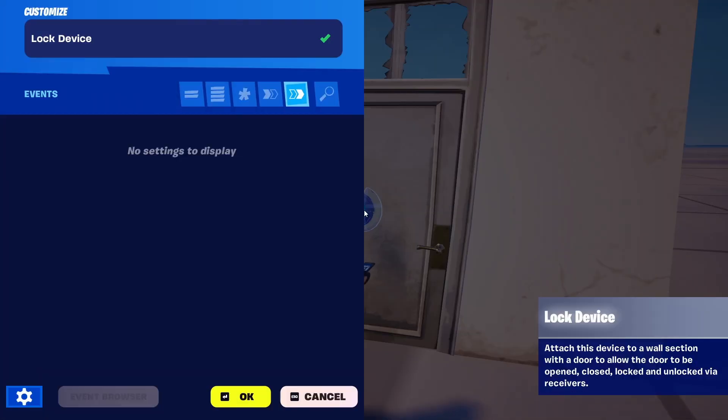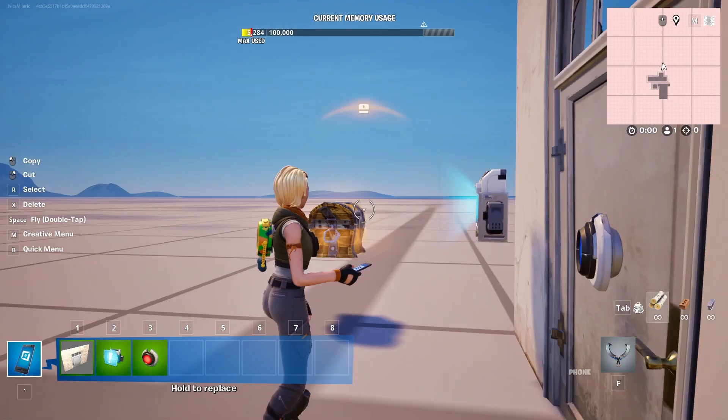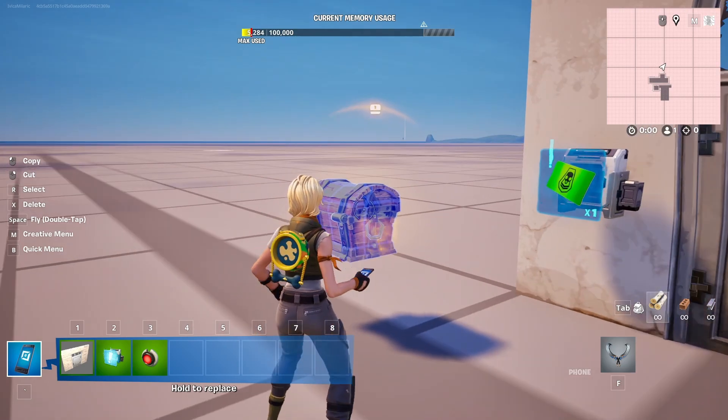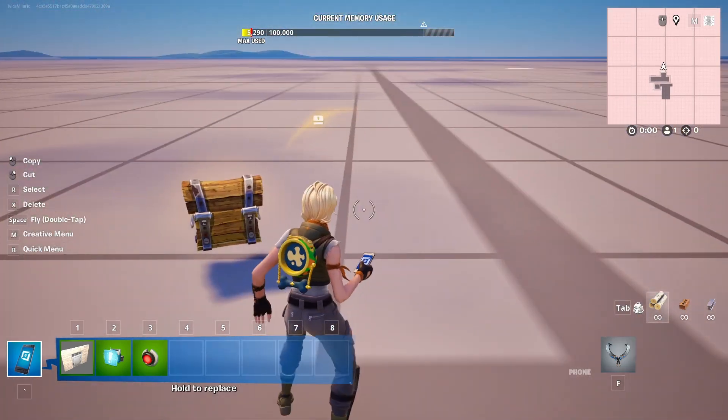We're just going to double check if these connections got created — they are here. And lastly, I placed a green card into this chest, which will allow me to get it once the game starts.